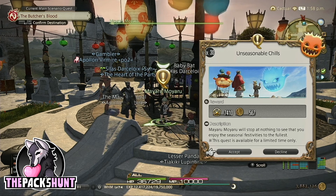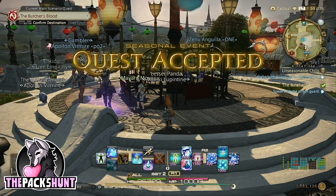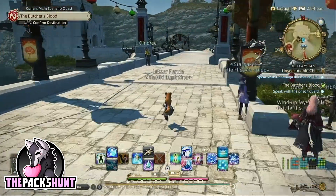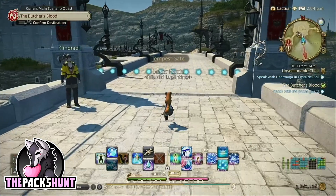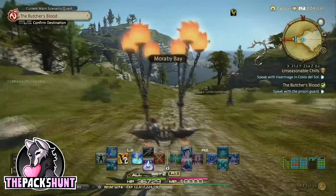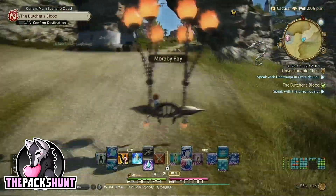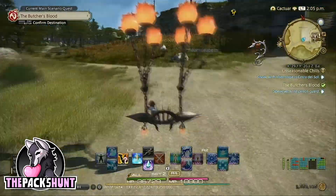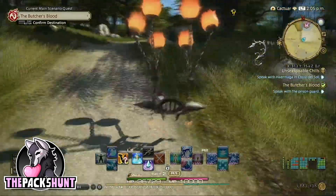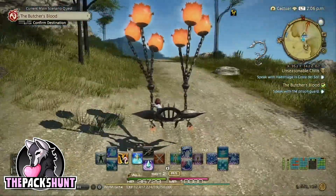This quest will ask you to go to Costa del Sol. If you have the teleportation for it, you can use that. If you don't, we're going to go through the physical means to get there. We'll go out the southern exit, which is south of where you pick up the quest. Once through the gate, we're going to head northeast to Eastern La Noscea. You can follow the path there — there are actually multiple paths, but if you follow any of them northeast, you'll get to the destination.